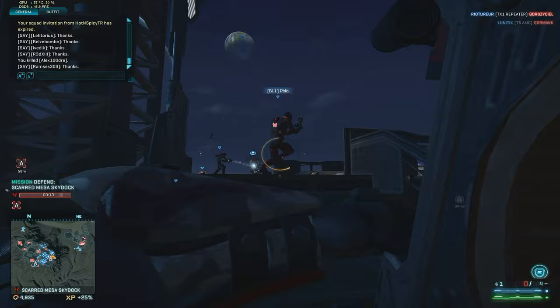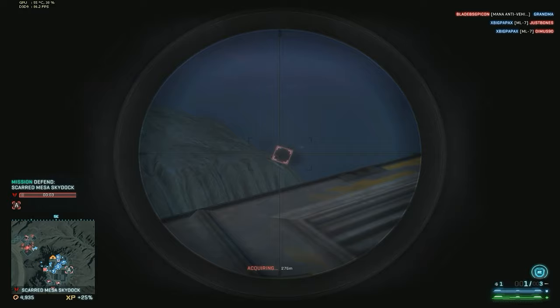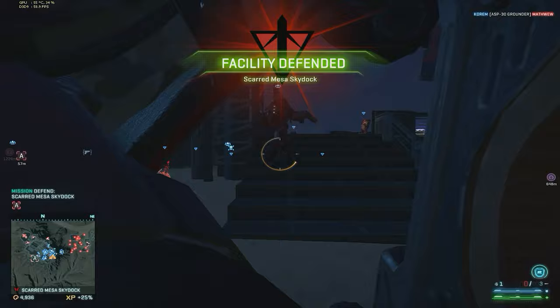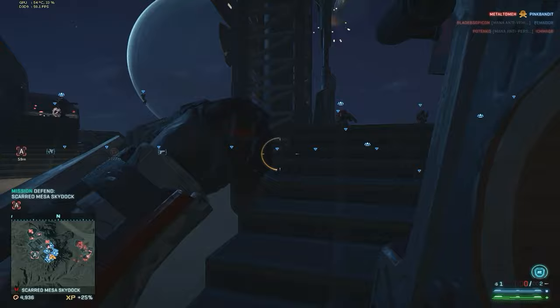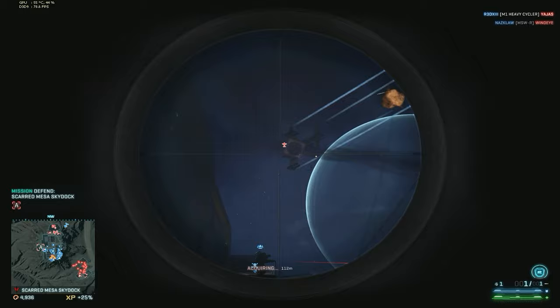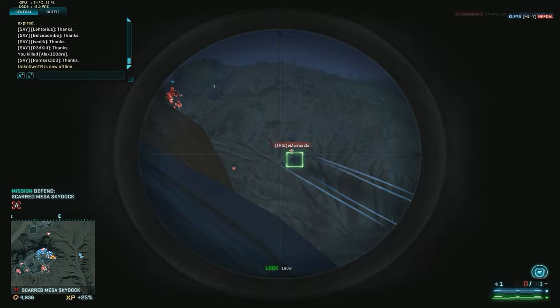We also have these lock-on rocket launchers. The first lock-on weapon I used was the one for the Heavy Assault class of NC — it locks on to ground targets. It was quite effective as a dumpfire rocket as well, but with the introduction of more and more lock-ons and the way they stack and affect the game, I was really disappointed with it and decided to switch from Heavy Assault to Engineer. That is the reason why I haven't been playing Heavy Assault for such a long time — instead I've been spending my time in other areas.